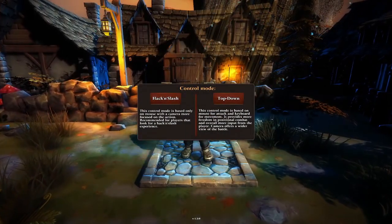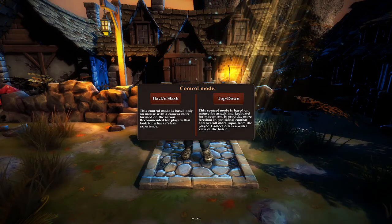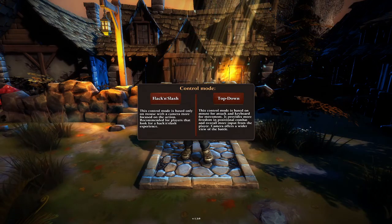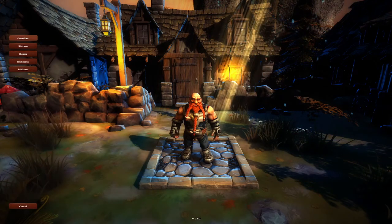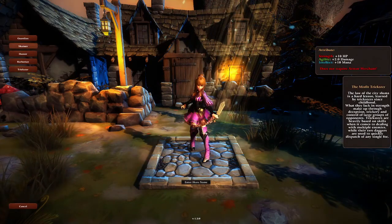Welcome to Hero Like. This is some sort of ARPG game. We've got Hacker Slash mode and Top Down mode, so there are two different control modes. Character classes available include Hacker Slash, Complete Maniac, Guardian, Shaman, Hunter, Barbarian, and Trickster.